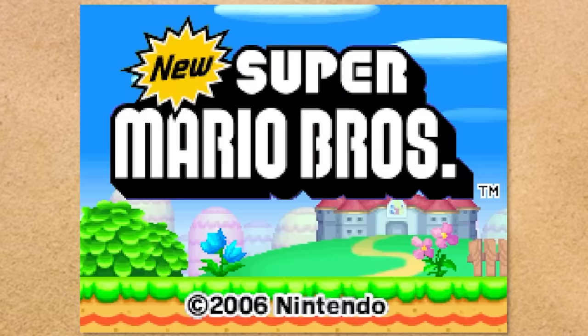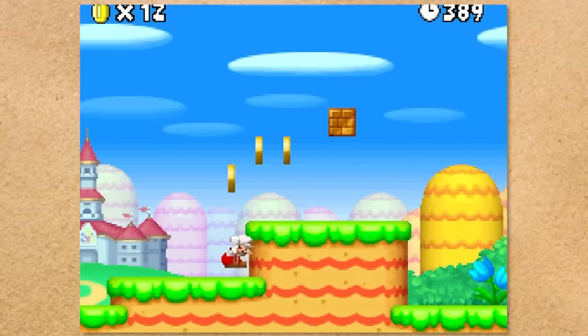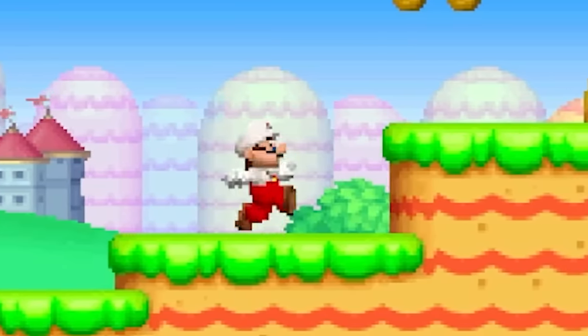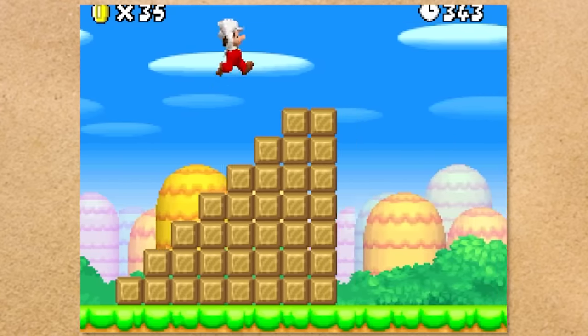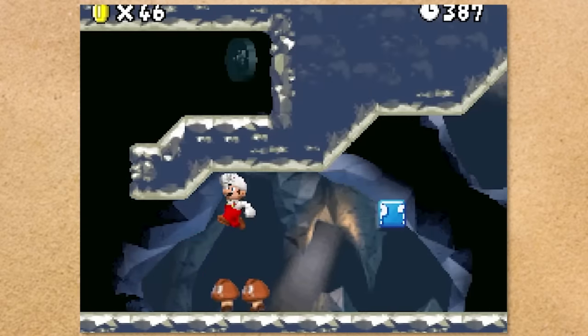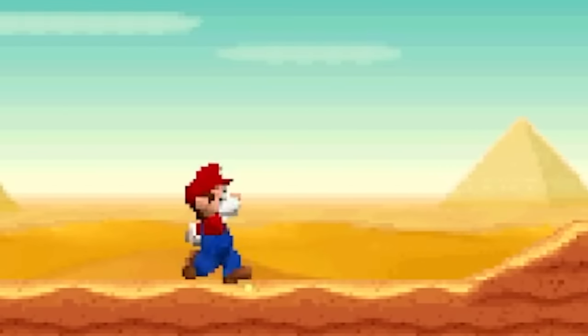New Super Mario Bros. is different from the other games because there's no sand underneath the grass. In fact, the grass is growing on these artificially made-looking blocks. You can't tell me this is sand because real sand can be found in World 2. We can't even take a warp cannon to the sand because none of them go to this world. So when we finally get to 2-1, we can finally relax in some nice sand.